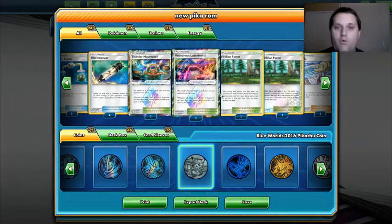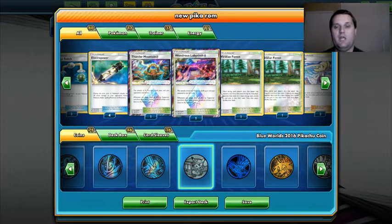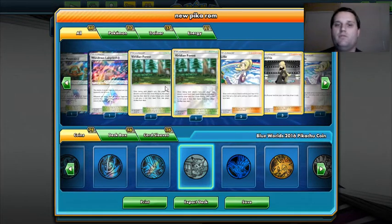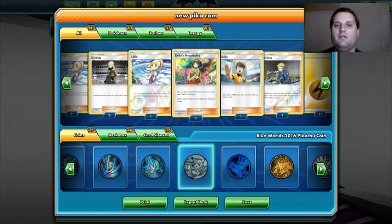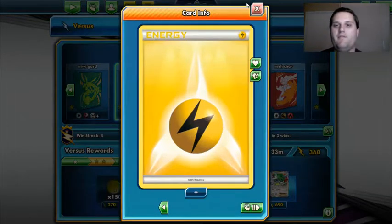Slowpoke couldn't attack because he forgot about the Wondrous Labyrinth. By him making those simple mistakes and me making my simple mistake, they canceled out and I still won that match. Two Viridian City Gym to get your energy going, and then you've got three Lillie, three Cynthia, one Erika's, one Judge, and one Volkner. Rounding it out with the 11 energies.